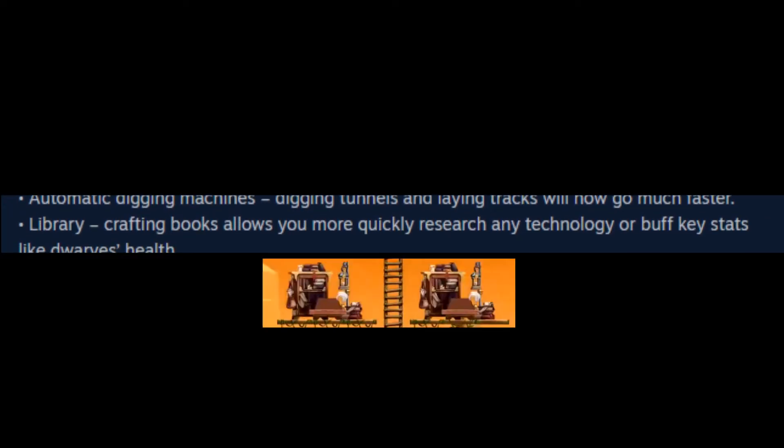And here we are — the library. This might just be one of the greatest game changers for a lot of people. Not only can you write books about a certain technology to bypass crafting 40 useless statues — which should honestly have been a quality of life improvement in the base game — but you also get great extra technologies that extend your ability to further scale your colony's power into the late game, increasing production speed, skill caps, mana regen, or HP.